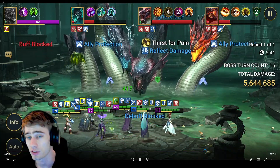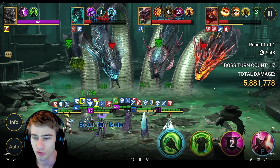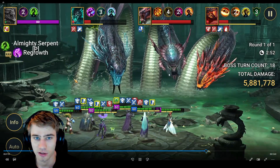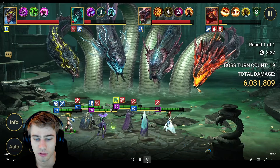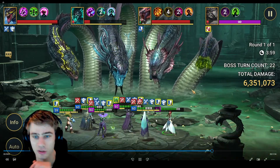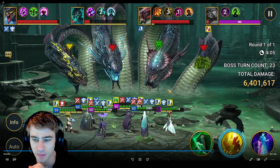Block debuffs does not block the share debuff - pretty annoying, but what can I do. Soon you will see some insane damage whenever the heads start to die. This time we're at 6,000,000 damage.